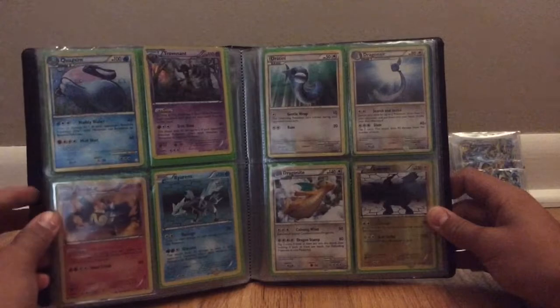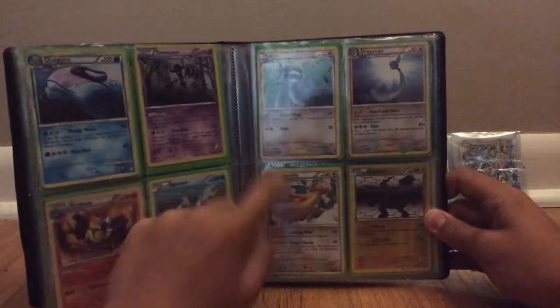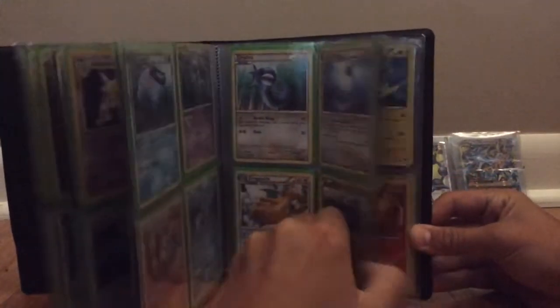Quagsire holo. Jirachi holo. Amoonguss holo. Kyurem holo. None of those are promo. These are holos, just kind of cool: Dratini, Dragonair, and Dragonite — the whole evolution line. Zekrom reverse holo.